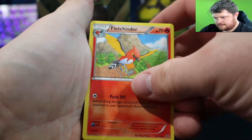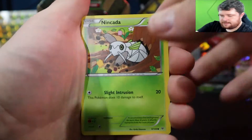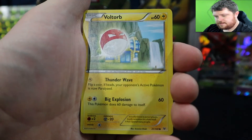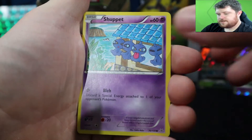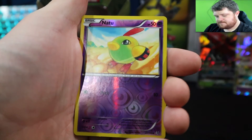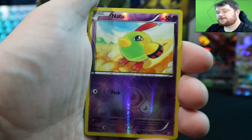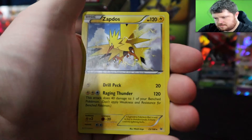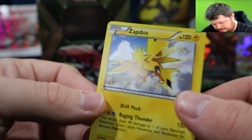Wide Lens, Fletchinder, Ultra Ball. If you guys can leave a like that would be greatly appreciated. If you're new around here, we give a code card to every single video. Swablu, Togepi, Shuppet, reverse Natu. We're trying to reach 100 subs so we can change the URL to YouTube.com/Swapidos instead of a bunch of numbers. Here we go — Zapdos, non-holo. At least we got one of the original birds — that's a sick card.